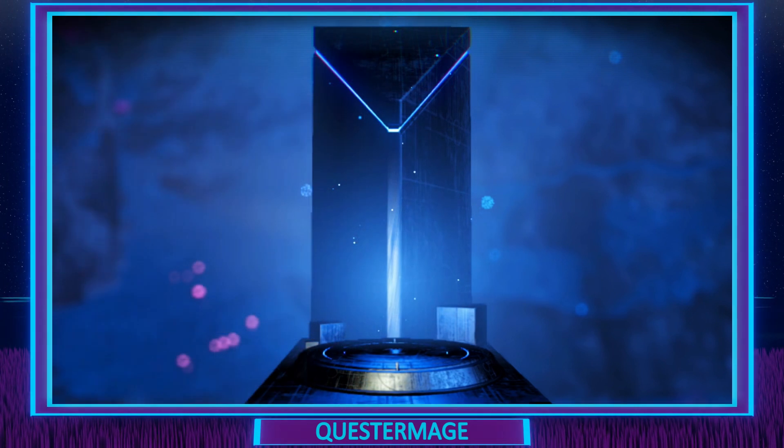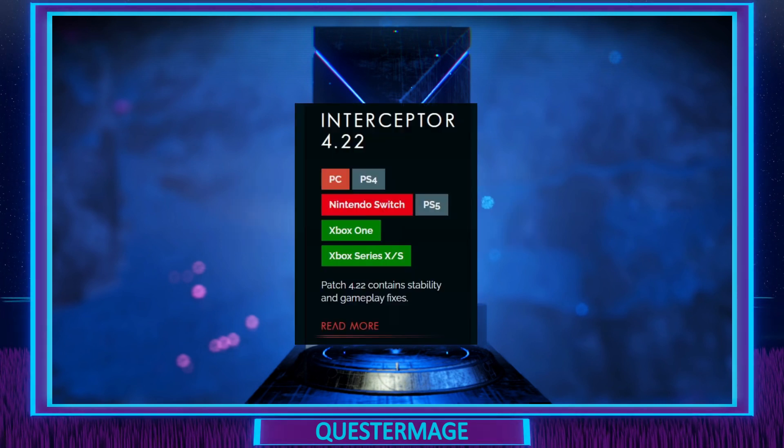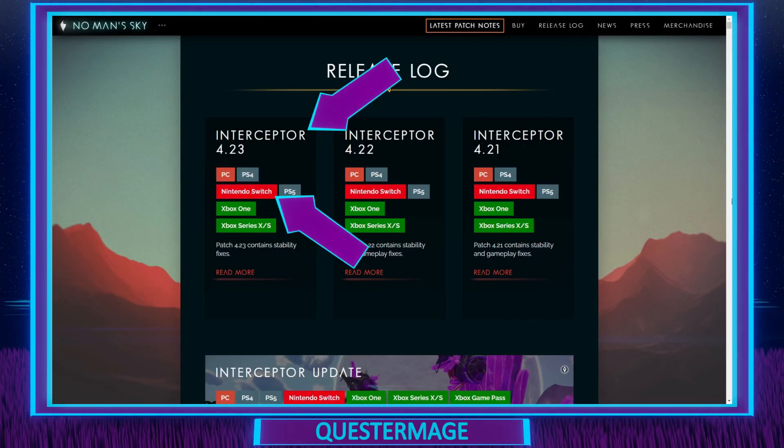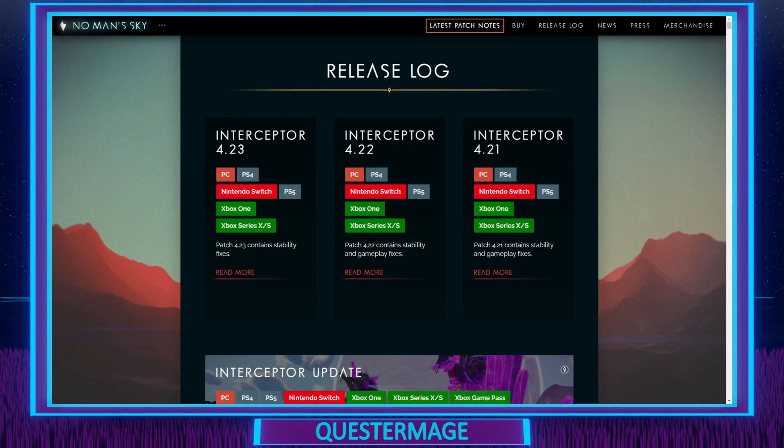Hopefully this patch will fix at least some of these issues. The new version on the Nintendo Switch is 4.2.2, which as per the No Man's Sky website contains stability and gameplay fixes. Weirdly, on the same website it actually shows that the Switch is at version 4.2.3, which is currently incorrect. Hopefully this is an indication that that will be coming out soon, as so far on the Switch we're getting updates about a week or so later.